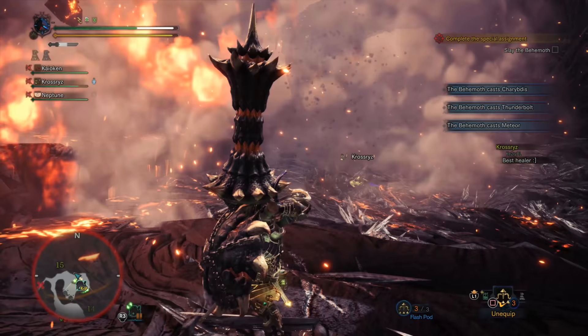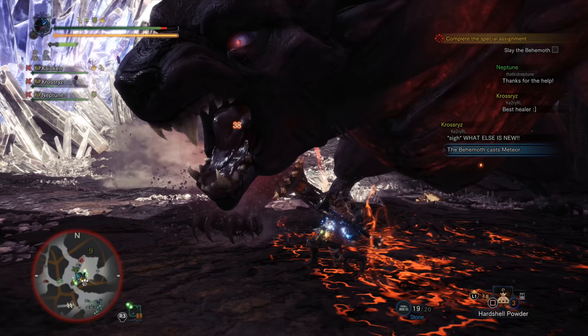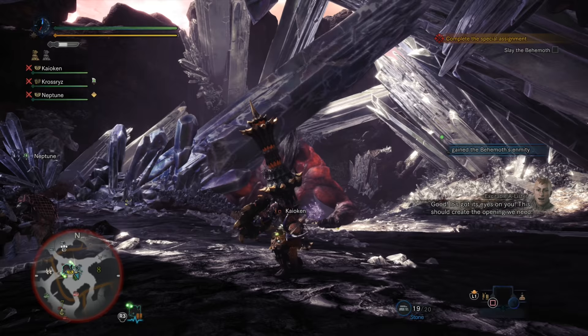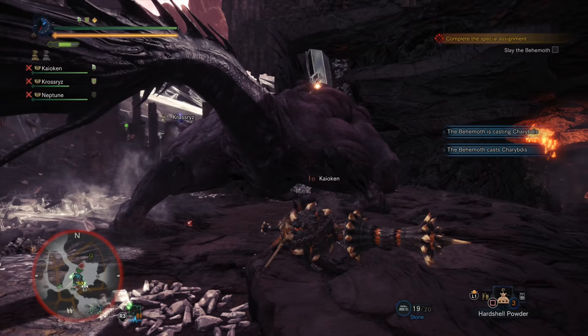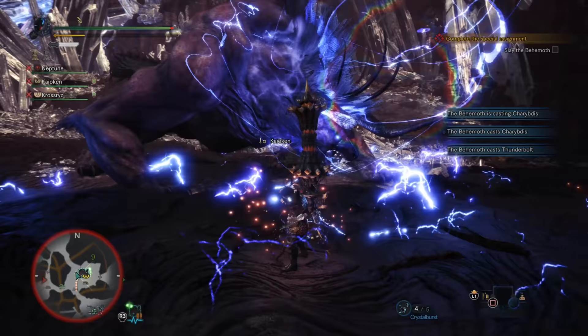The next spell is the Behemoth's Meteor. He will raise his head into the air as it glows blue, then summon a meteor down on one or more hunters. If you are the target, the ground will glow beneath you, so you know to roll or dash out of the way. If you have a shielded weapon, you can block this easily. This is probably the least annoying of all the Behemoth's spells and definitely the easiest to deal with — just don't stand on glowing spots, and if you are, make sure you're blocking.